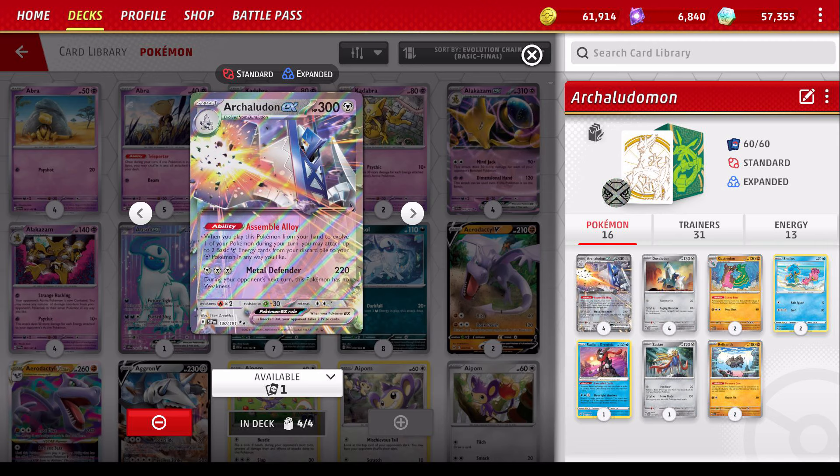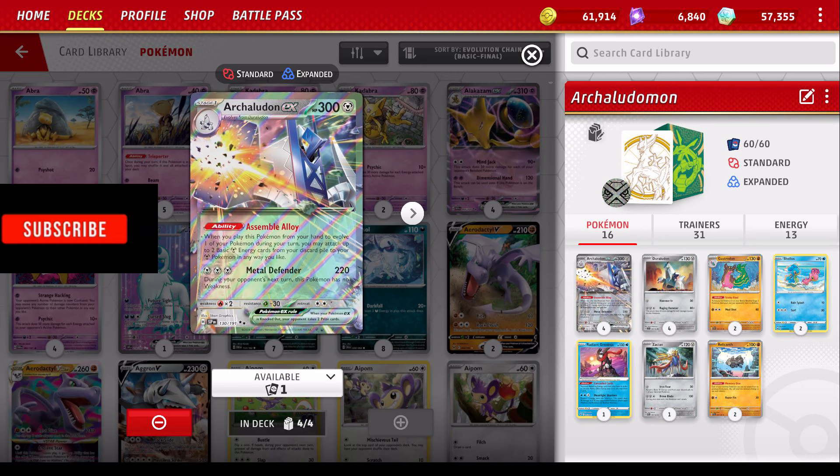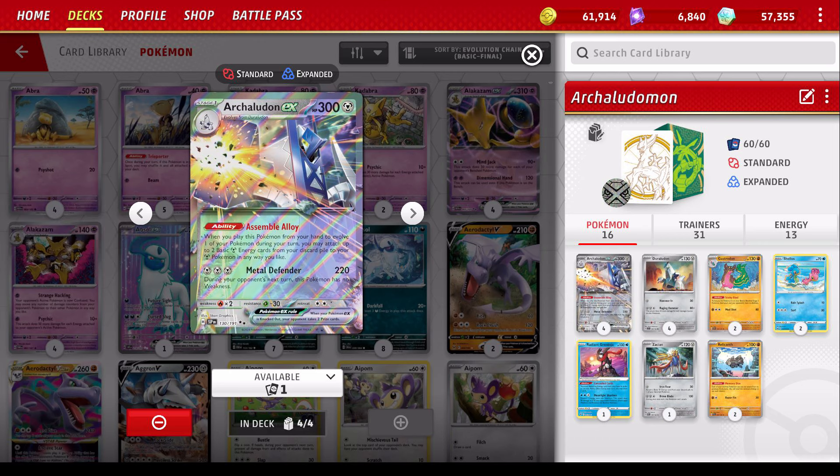This card is incredibly strong, very straightforward. Stage 1 Pokemon with 300 HP, as good as you can ask for. Standard bottom stats too, the grass resistance is actually going to be very useful against Ogre Pond and other grass Pokemon that are kind of popular. And really the heart and soul of this deck and what makes this card so good is the Assemble Alloy ability.